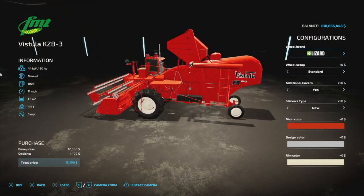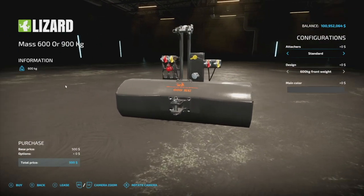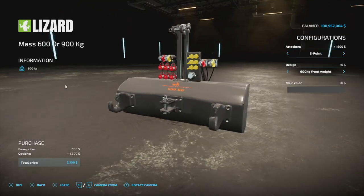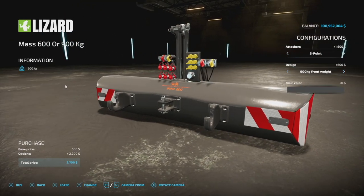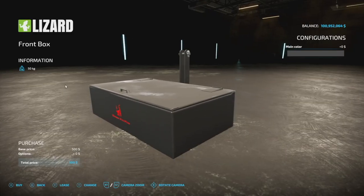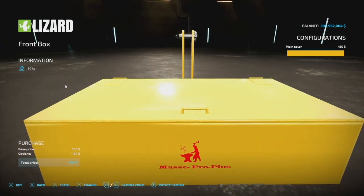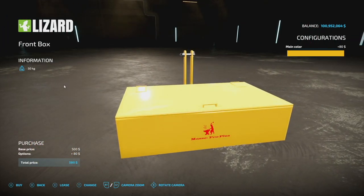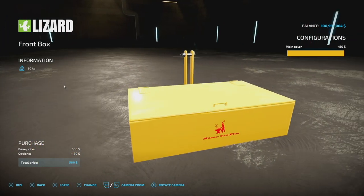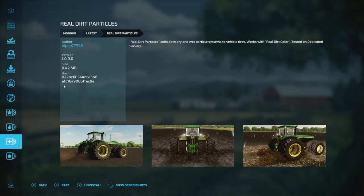That's the Vistula KZB3. The next new one for PC and Mac players is the Front Box and Masses. We have two different weights. The first is the Mass 600, which can also be made into a three-point hitch. We also have a 900 kilogram front weight option. You can change up the main colors. The front box itself weighs 50 kilograms and you can change its main color. Pretty neat little set — you can even open the box and throw a couple of things in there.